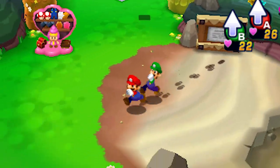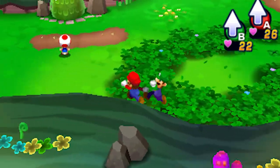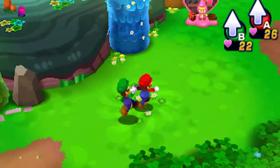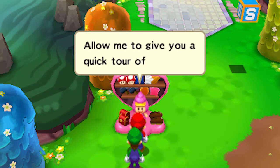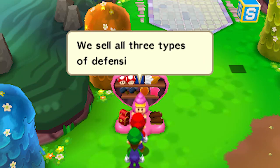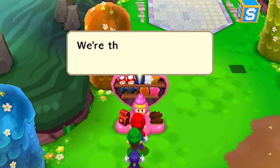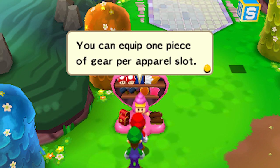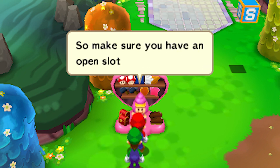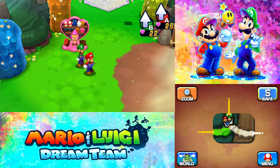There's a store here, so let me take a look and see if there's anything interesting. The shopkeeper says: 'Welcome potential customer, allow me to give you a quick tour. We sell all three types of defensive apparel — that's wear, gloves, and accessories. We're the one-stop shop for your defensive needs. You can equip one piece of gear per apparel slot, so make sure you have an open slot before you buy.' Hold on, I want to check something out first.